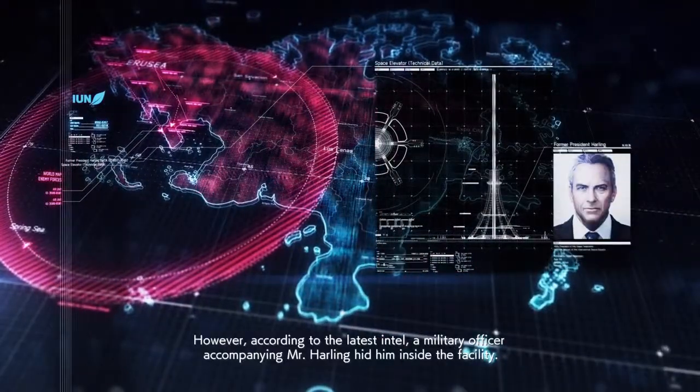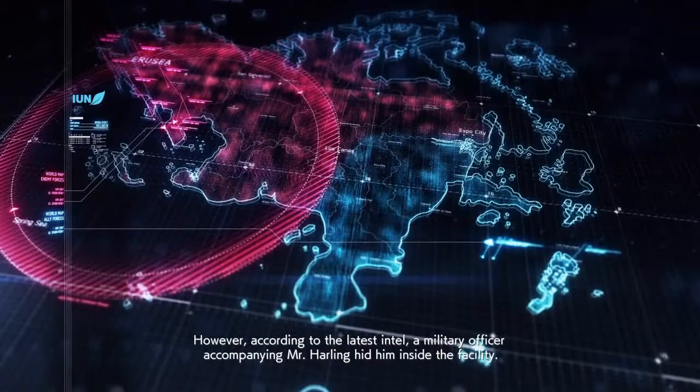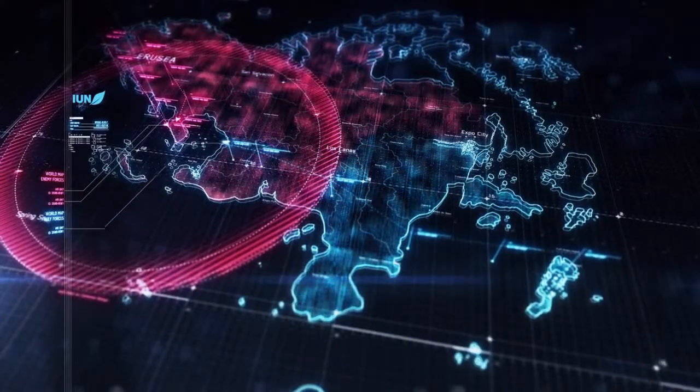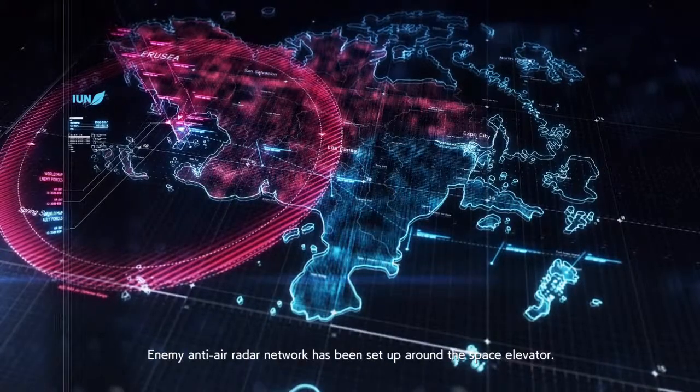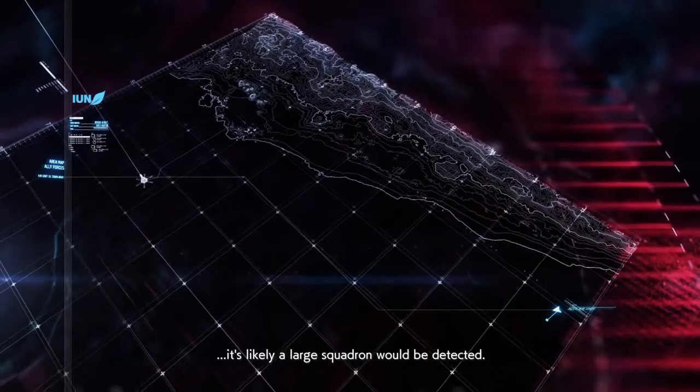However, according to the latest intel, a military officer accompanying Mr. Harling hid him inside the facility. Both are waiting for a chance to escape. Enemy anti-air radar network has been set up around the space elevator. It's likely a large squadron would be detected.